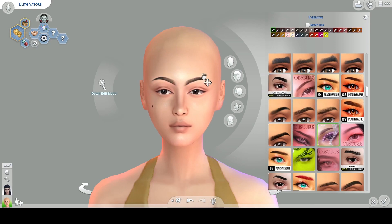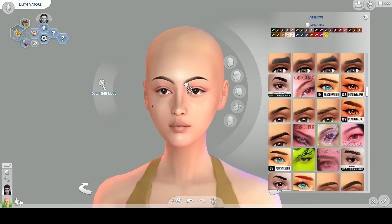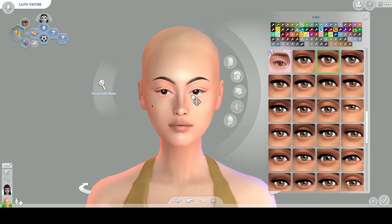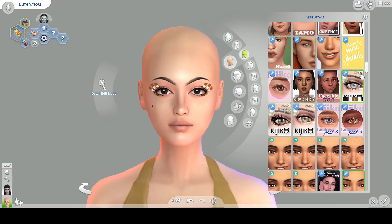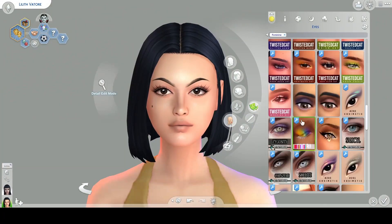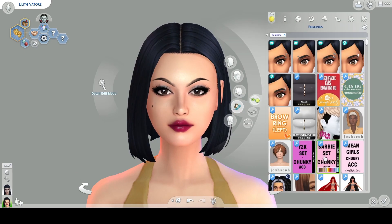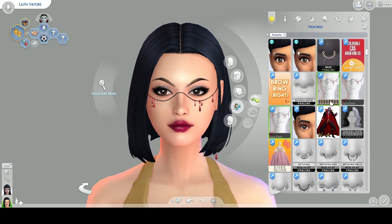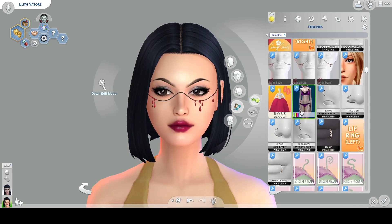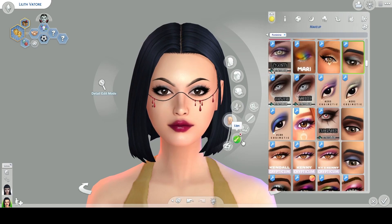Over the years I have given her a makeover many times and I loved doing it every single time. I think the last time was about a year ago and this new makeover is really similar to that one. I think I even picked the same hair because it looks really good on her, and fun fact, it kind of reminds me of one of my favorite ASMR artists. I think they don't have this haircut anymore, but about a year ago they had their hair like that and somehow Lilith looks a lot like them.